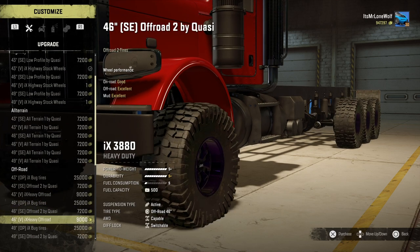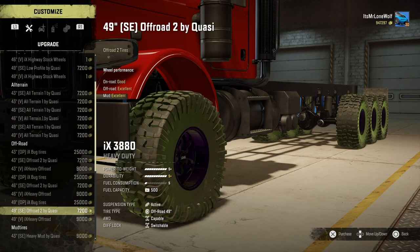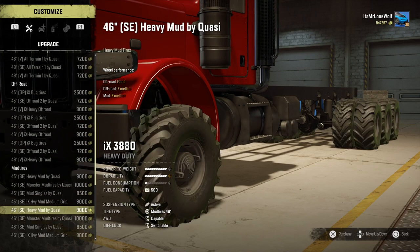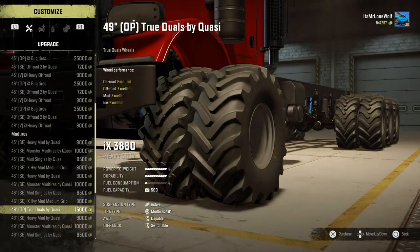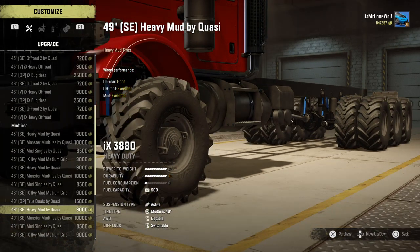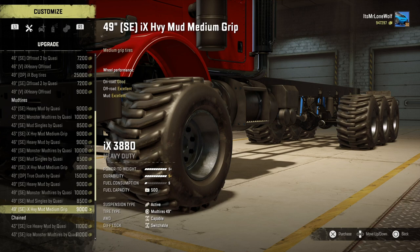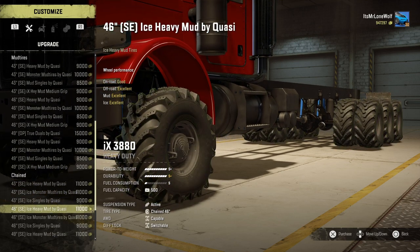In the brackets you can see OP, SE, and V — I think V is like variant, pretty standard. The tyres I'm going for are OP, and they have a nice balance. Some are literally OP with stats showing excellent across the board. The special edition ones are pretty good — excellent, excellent, and good. The V-bracket ones are more like good, average — pretty standard compared to the rest.